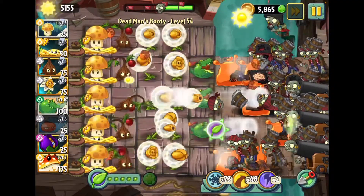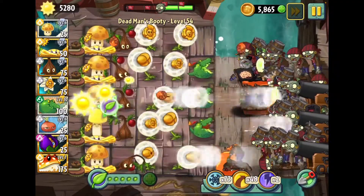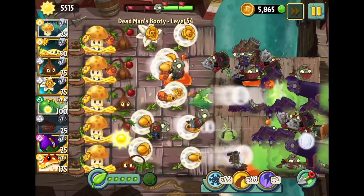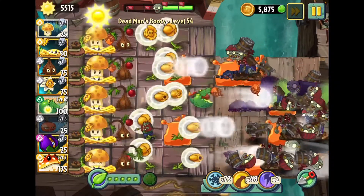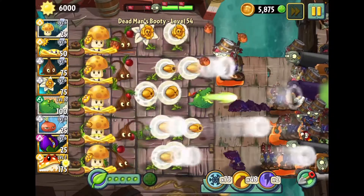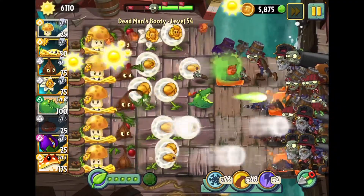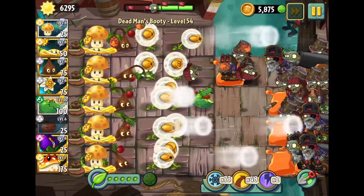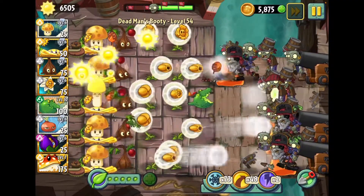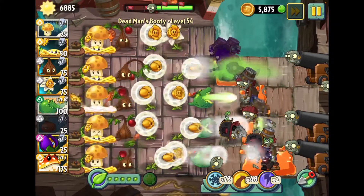Now the cool thing about Stunyon at higher levels is that it poisons zombies. When it does its super power, it goes down three lanes instead of one, but either way it's gonna poison zombies above level five. That's gonna be really useful and actually act a lot like Ghost Pepper in the sense that it deals damage to a bunch of zombies on one lane. If you don't have Ghost Pepper but you want something similar, just get a leveled-up Stunyon - that'll be a pretty good substitute.